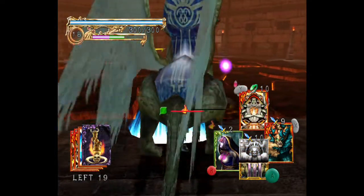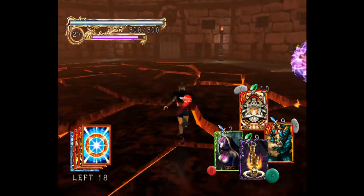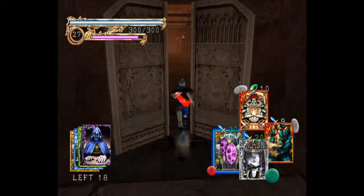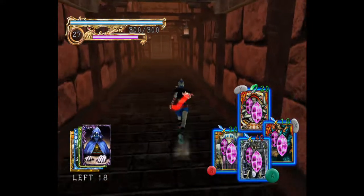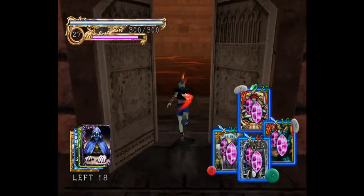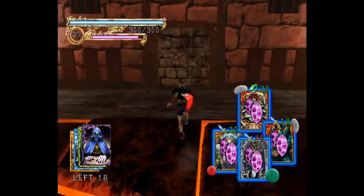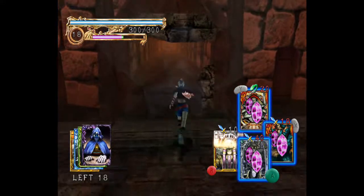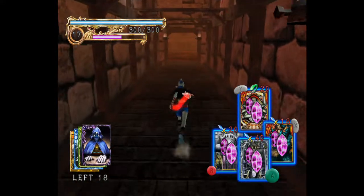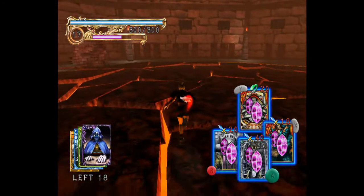We enter the proving grounds on floor one, which is a fire-themed floor. Not a huge amount goes on in the early game so I've sped it up by 50%. I'm putting on some Lost Kingdoms 2 music in the background - Roaldo Forest for chill beats. There's not even a compulsory fight on the first floor so it's straight to the exit.